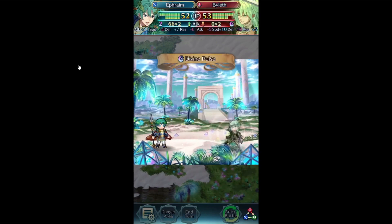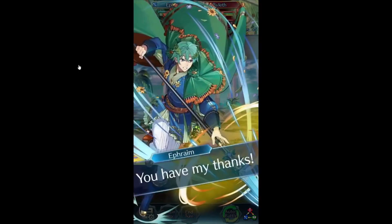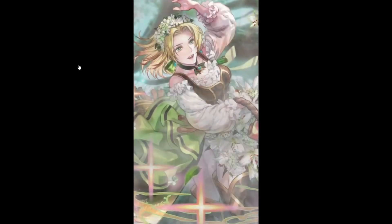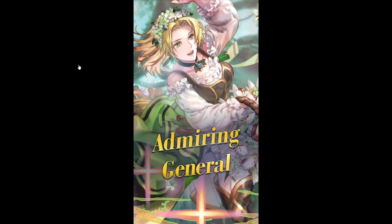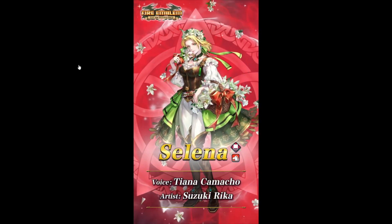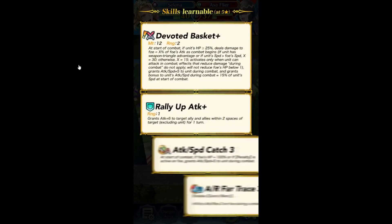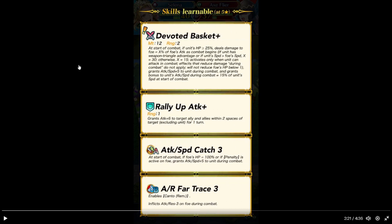I'm a Marine General, Celina. My feelings toward my liege are far beyond simple gratitude. Red tomb cavalier unit — that is a 4-star focus. Defaulted Bosca Plus — to start combat, if her HP is 25% or above, deals damage to the foe equal to X% of the foe's attack as combat begins. If she has weapon triangle advantage, or if she outspeeds the foe, X equals 30; otherwise X is 15.